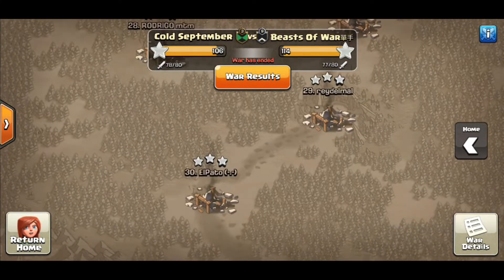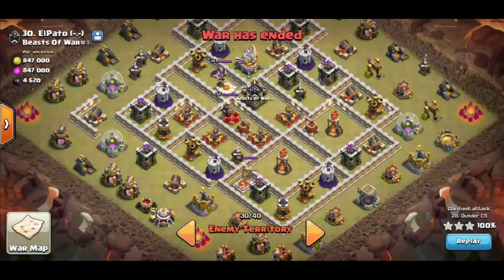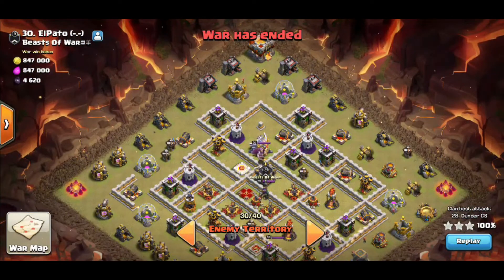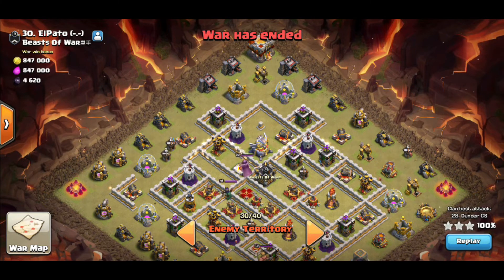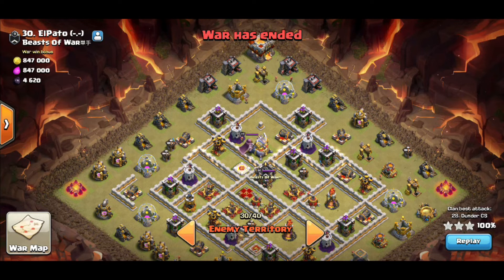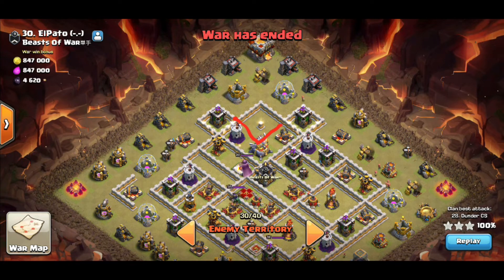We're going to take a look at two of his attacks and break down the base and the reason why he's using what he's using. Today's focus is going to be on mass miners. Mass miners used to be very popular at Town Hall 11 but kind of faded away with the introduction of the hybrid being so dominant — siege barracks with max hogs. But Thunder is going to show you that when something is really reliable, you don't need to teach the old dog new tricks.